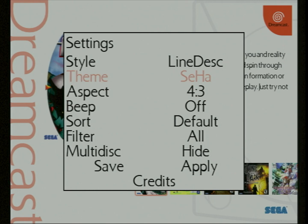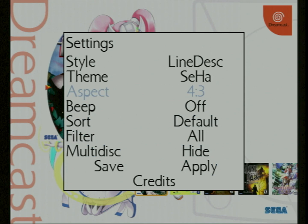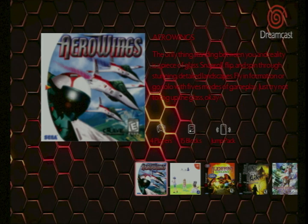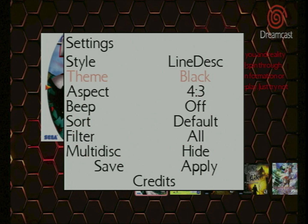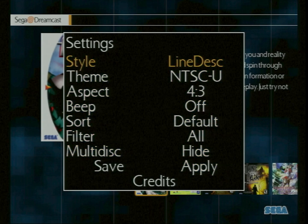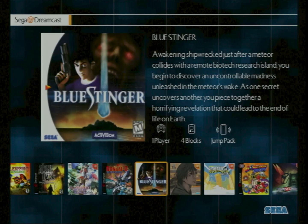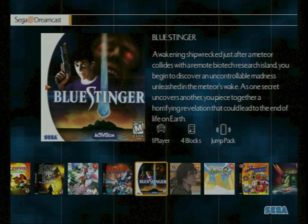There are a couple more themes. The PAL theme and a 'Black Honey' theme — I'm not sure what that is, I believe it features anime characters created for the software. I'd avoid that one since the text is white on a white background, which is puzzling. There's also a 'Honey' theme I'd recommend avoiding as it has awful red text on a generic background. The rest I fairly like, but I'm sticking with the NTSC-U theme.